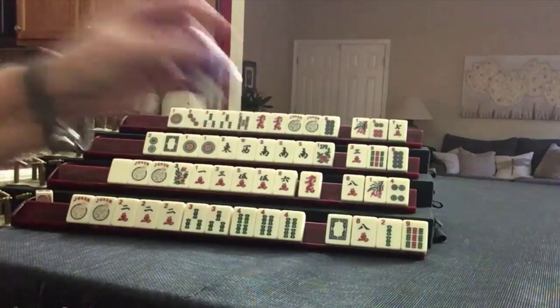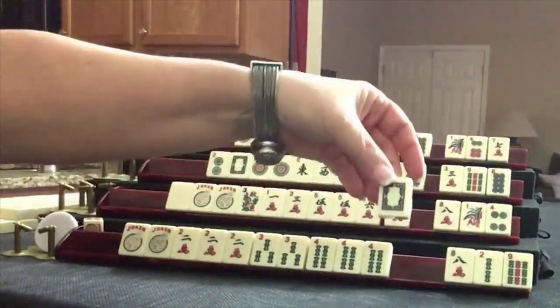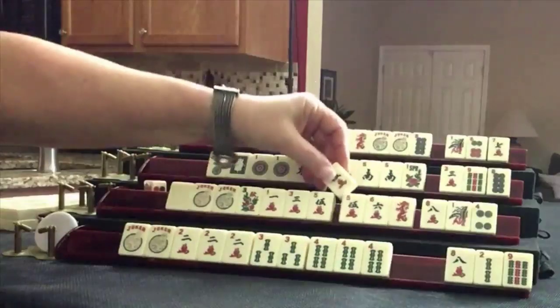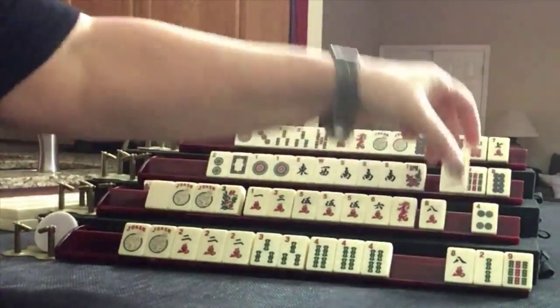I'll make my vote with this better. We do not need the white dragon — I'm going to discard that first. Nobody can take it. This would be concealed. We got a five — one, three, five, or five, six, dragon. Let's discard one bam.